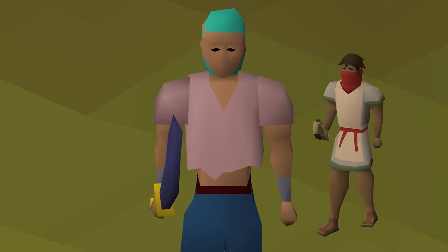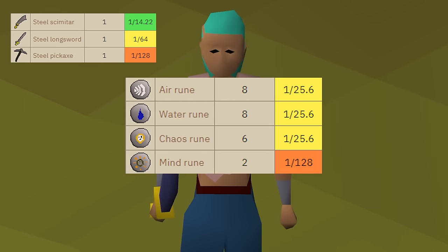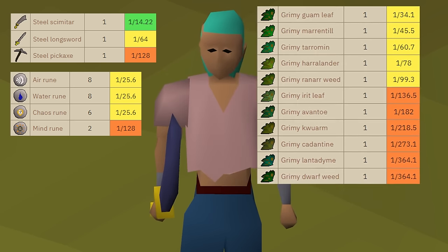I mentioned that we had to kill bandits in order to get mind and air runes, so let's look at them. They drop the Steel Scimitar, which we don't have to get anymore. They also drop a Steel Longsword and a Steel Pickaxe. The Longsword is not something I'm looking for, but the Pickaxe is. Although it is not a chunk task now, I will need it in the future whenever I unlock a way to train the skill. They also drop Water and Chaos runes and Herbs, but since I don't have a bank at the moment, I will not be able to keep any of the Herbs.